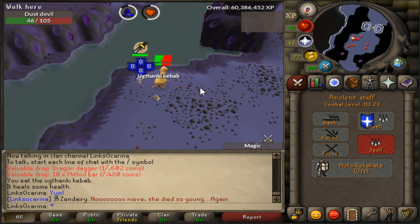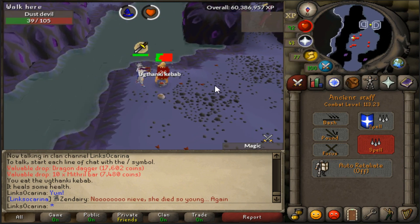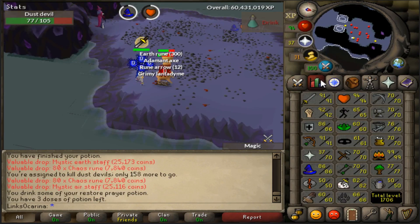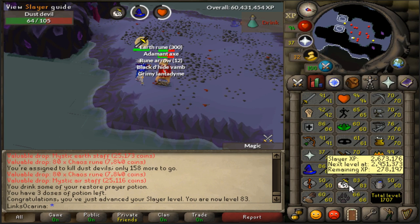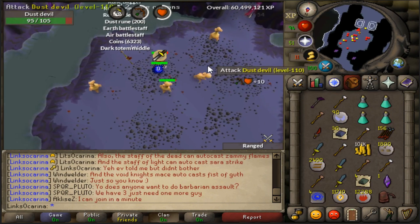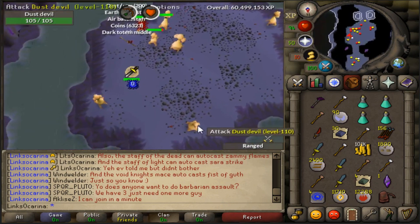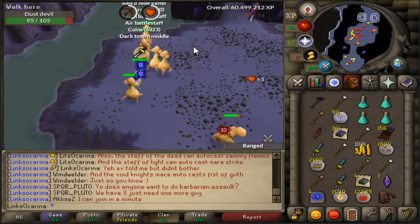It's like 600-700 more coins per cast, but honestly it is so good — it's ripping through these guys. 83 Slayer coming in on the next kill. That's 83 Slayer — now two levels away from Abyssal demons. Up to 87 mage here. A dark totem middle just came up as well, very nice.